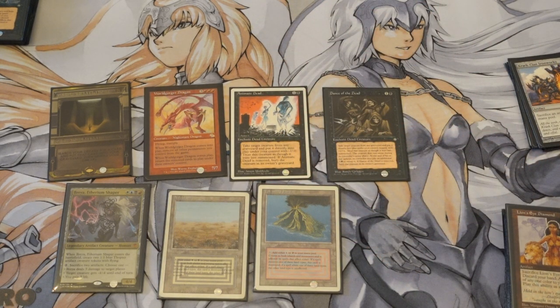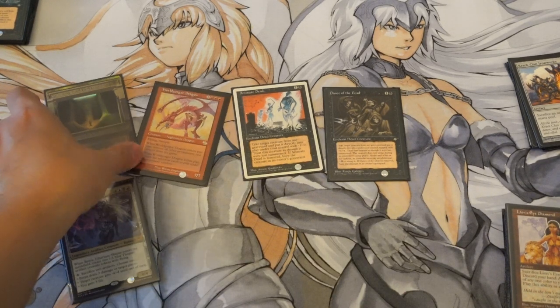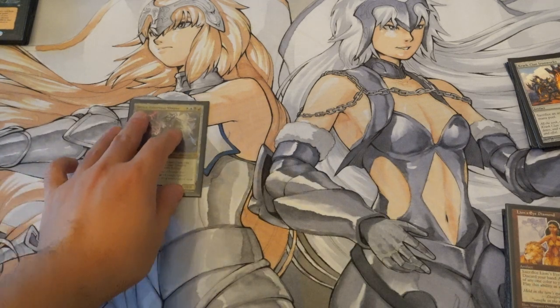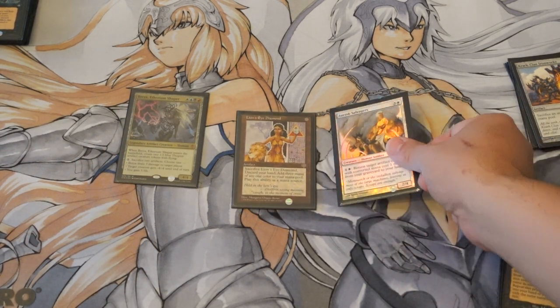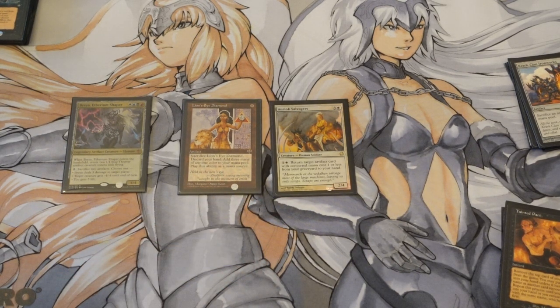That's the first combo you're going for because it's blazing fast. The second combo uses Breya as your commander paired with Lion's Eye Diamond. Entomb is again a very good utility card — it can put your Lion's Eye Diamond in the graveyard, which isn't a bad place to hide it. These two combos are the most powerful because they're the fastest and most consistent, however they have a weakness — graveyard removal. If your graveyard gets hit you're kind of screwed, which is why there are six other combos available.